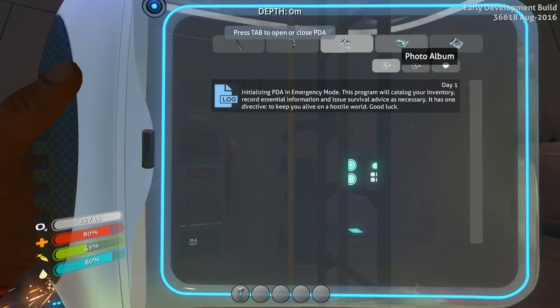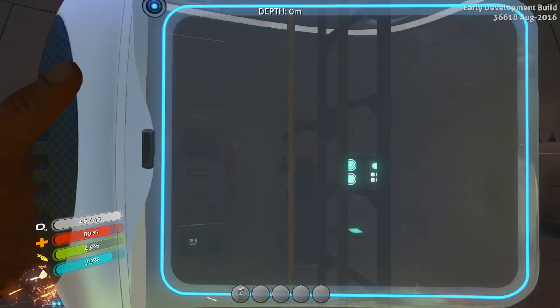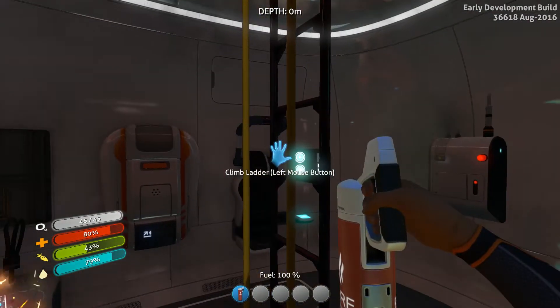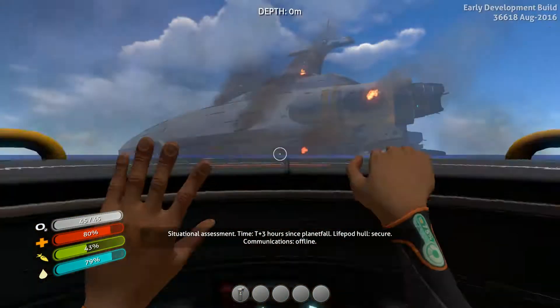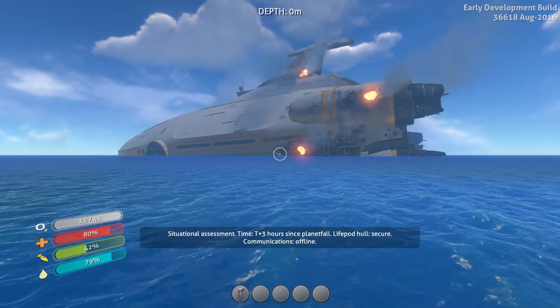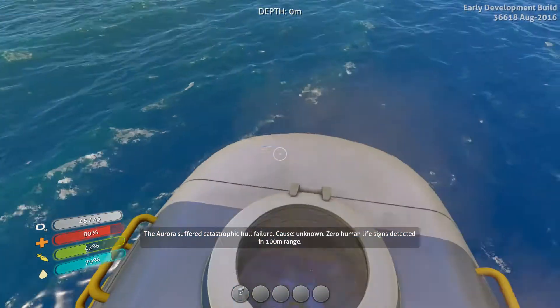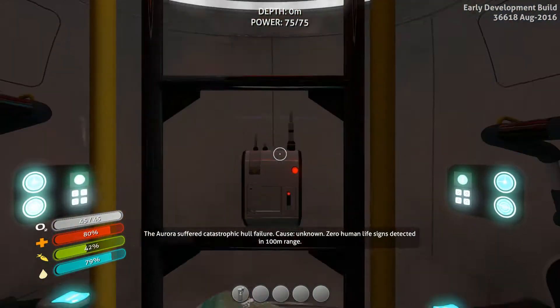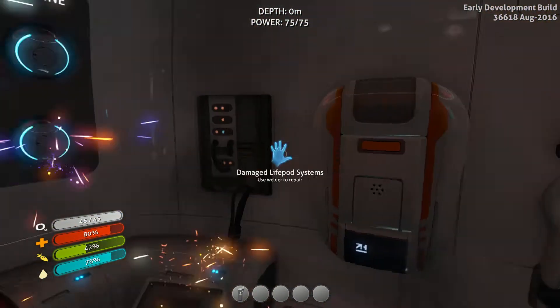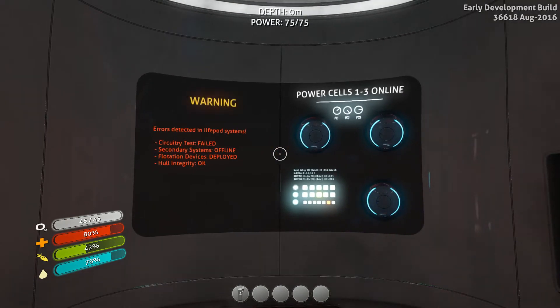For all of you guys that do not know, Subnautica is all about surviving on a water planet. As you can see, this is our capital ship called Aurora, and it's a vast ocean — pretty much that's it. This is our escape pod and we will go down below into the depths of the ocean.